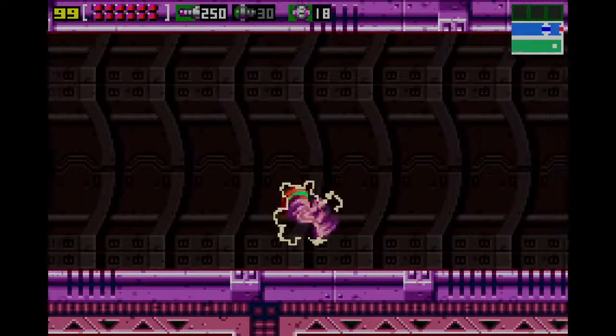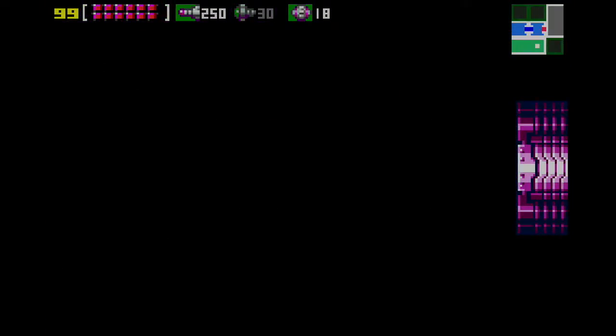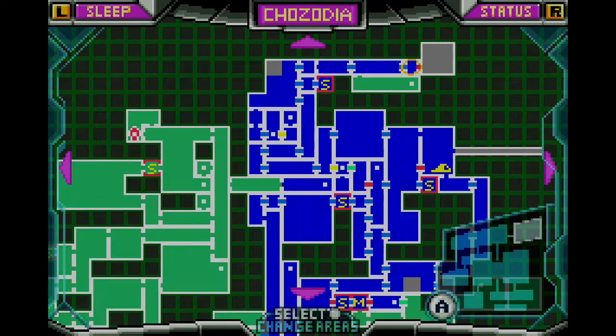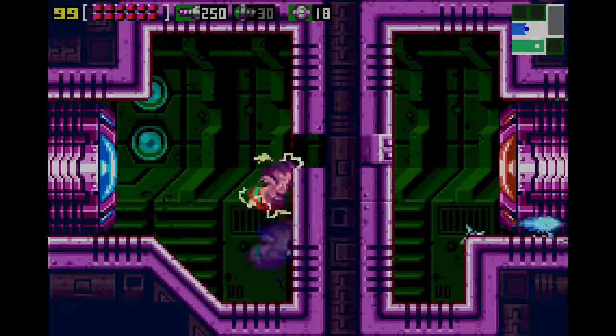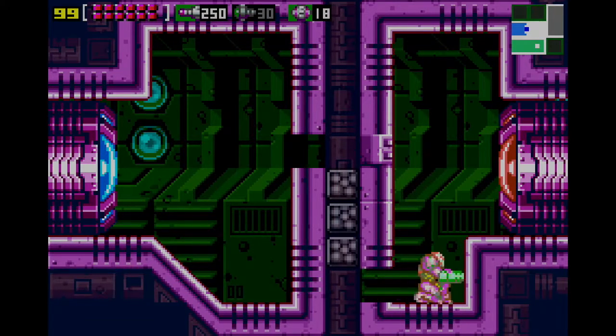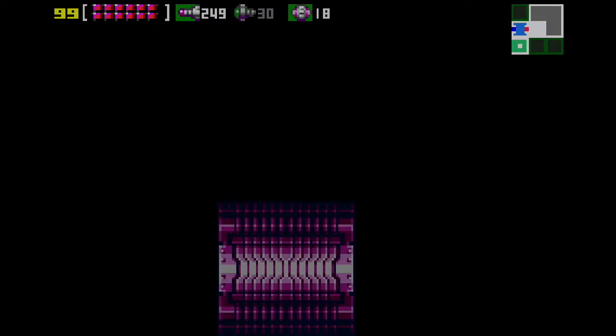We have only one more main fight left in the game, then we have to escape. Before you do this fight, it's kind of hard to focus when you're in the middle of a battle, so you might want to think about an escape route. We know we have to get to that ship, but the room is locked, so we have to fight the big bad first.